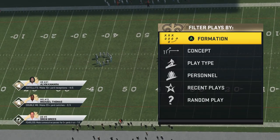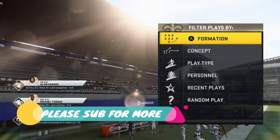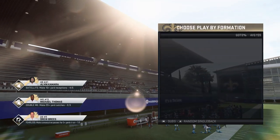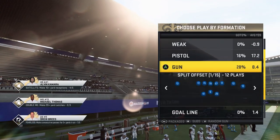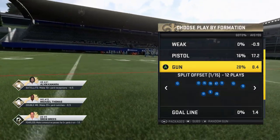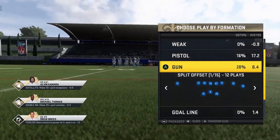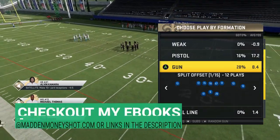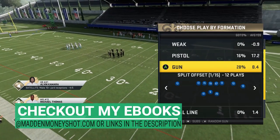Welcome back YouTubers and Madden fans, this is Madden Money Shot. I've got a special type of play for you today — a little bit of a glitch that I found. It's something you can do in pretty much any split back formation. I'm in the New Orleans Saints playbook, but pretty much any formation that has the gun split or the gun split offset can do what I'm going to show you today.